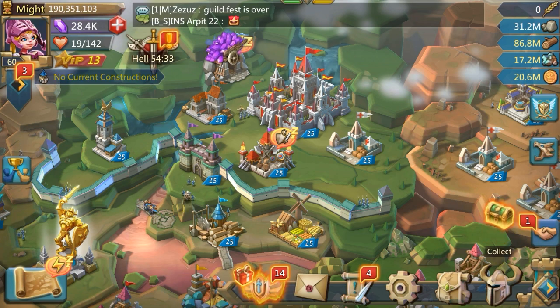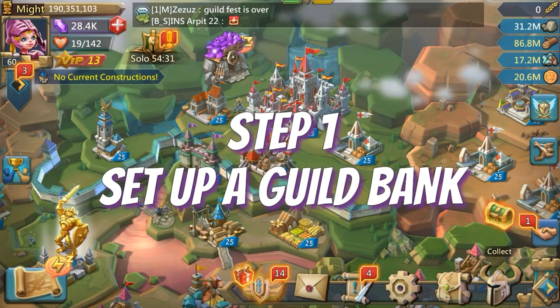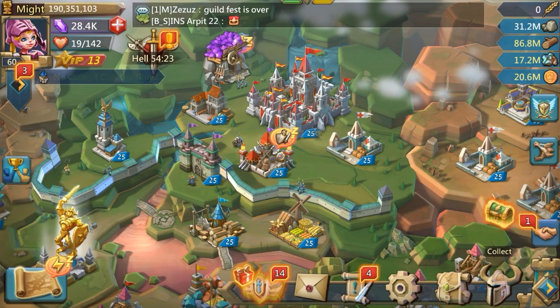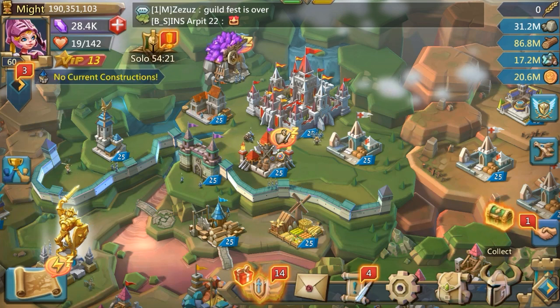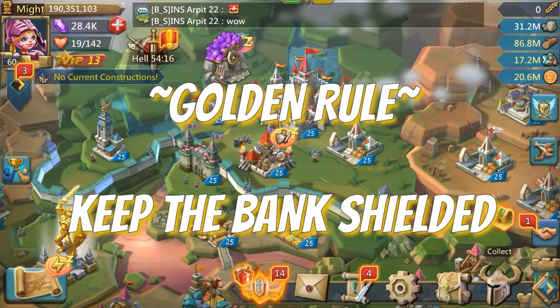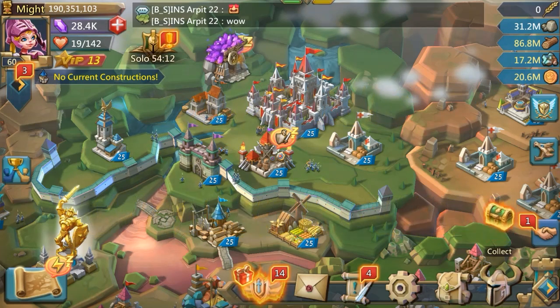Now the first step — the first thing you need to do is set up a guild bank. It needs to be the R5 that takes control of that guild bank, maybe also allowing a trusted R4 to have the login. The guild bank needs to be shielded at all times. Golden rule: make sure everybody in the guild who has gift mode is gifting shields to that bank regularly so that it can stay shielded at all times.